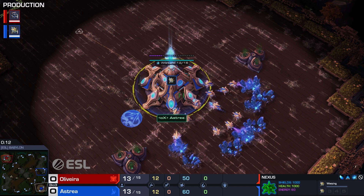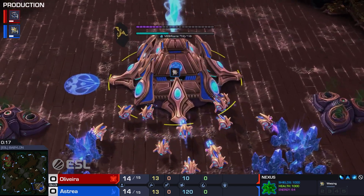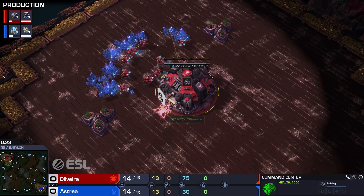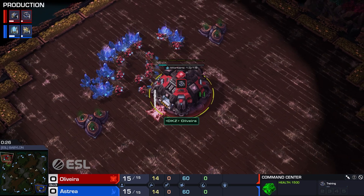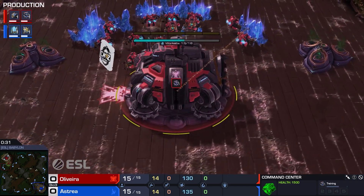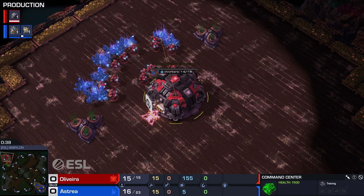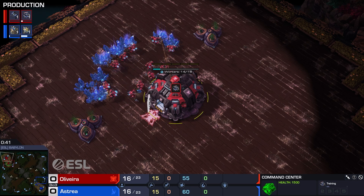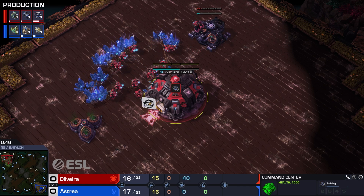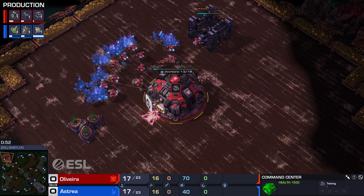Here we go, another fresh series. Spawning down in the bottom right for Alpha X, it is Astraya in the blue, and his opponent spawning up at the top left, the reigning world champion for Dragon Kites Gaming, it is Olivera in the red. We are so lucky to get games and series like this — this is awesome, and I am absolutely here for it.